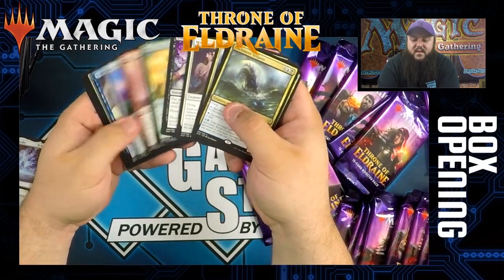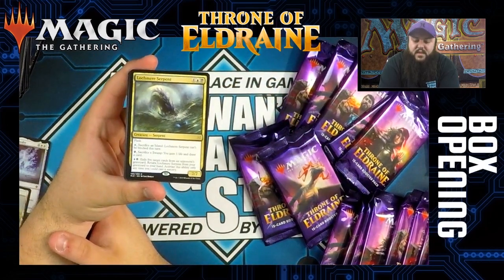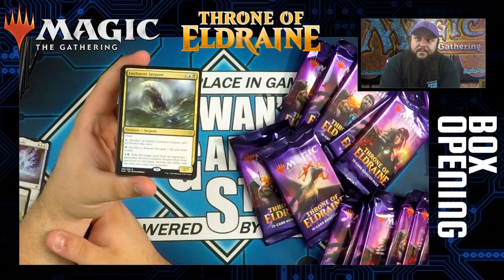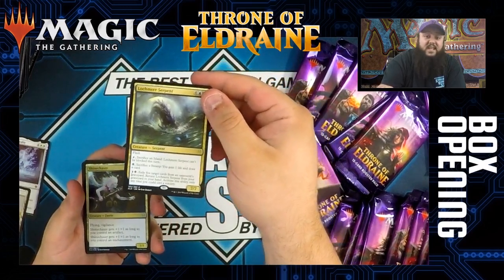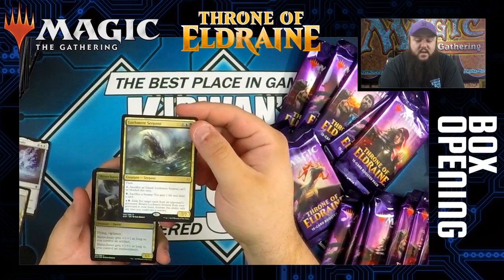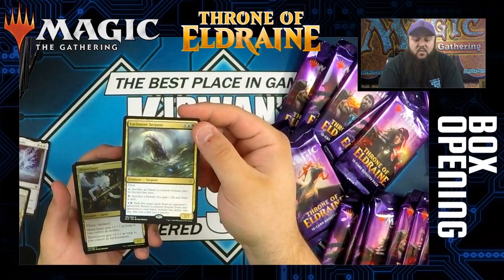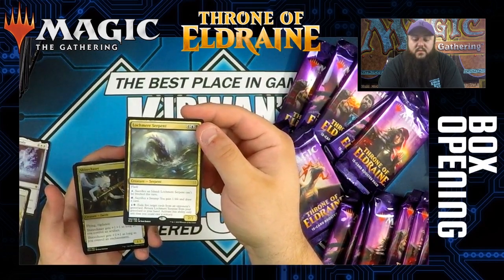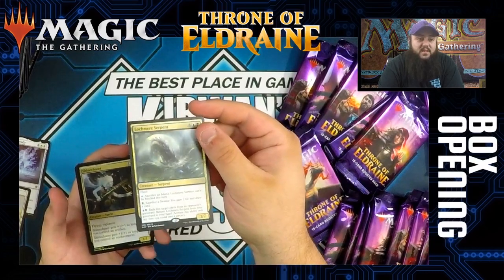Lochmere Serpent is a very odd card. It's a six-mana 7/7 blue-black with flash. There was a lot of back and forth about whether it was good, whether it was the finisher control decks needed for standard. It has flash, which is real big, and a ton of different abilities: pay a blue and sack an island — it can't be blocked this turn; pay a black and sacrifice a swamp — gain one life and draw a card; or pay a blue and a black — exile five target cards from an opponent's graveyard and return it from your graveyard to your hand, activatable only at sorcery speed.